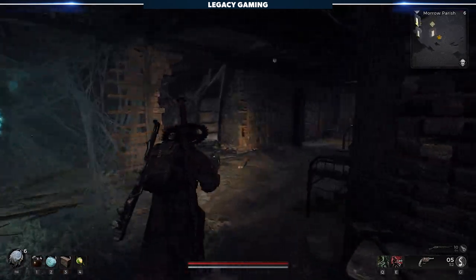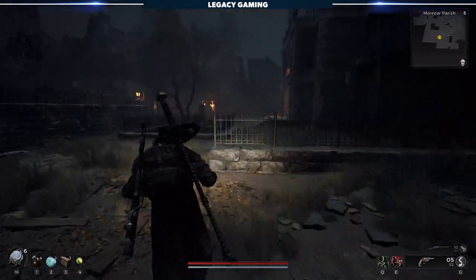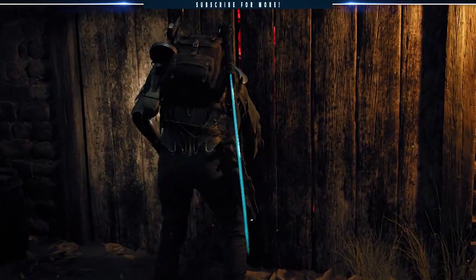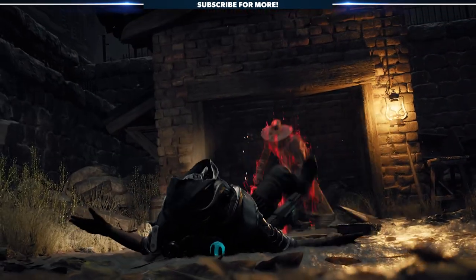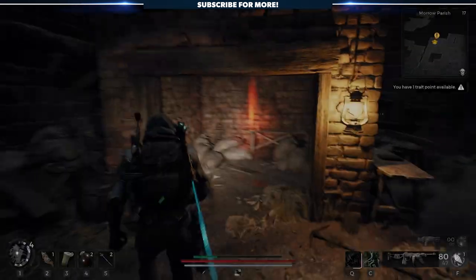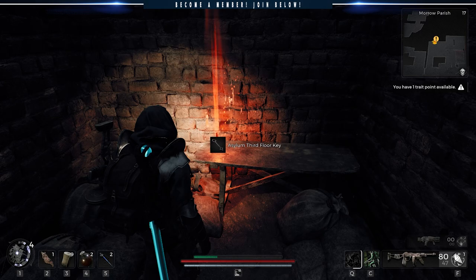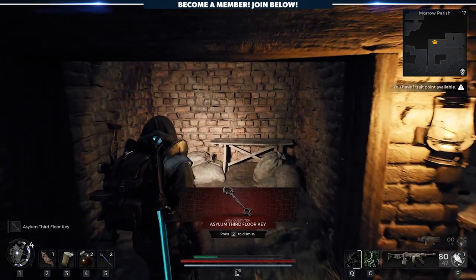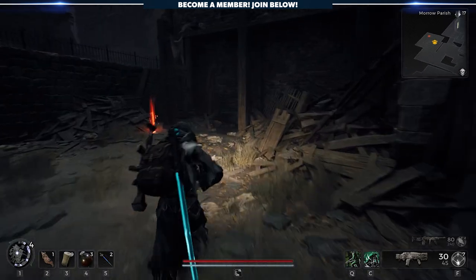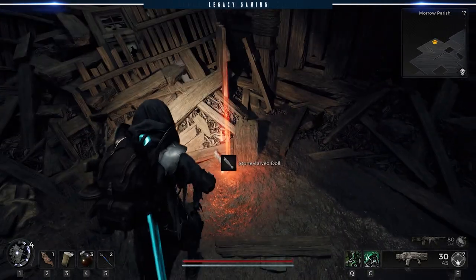Move to the end of the hallway, and on the right you'll find a set of stairs leading upwards. Move outside, and if you want to fight the aberration, go to the little shack on the grounds. Interact with the door, and out will charge Rib Saw. Take him down however you deem best, and after defeating him, look inside the shack and pick up the Asylum 3rd floor key. Before you leave the area, head to the right side of the woodshed, just tucked back a ways, and you'll find the second stone-carved doll.